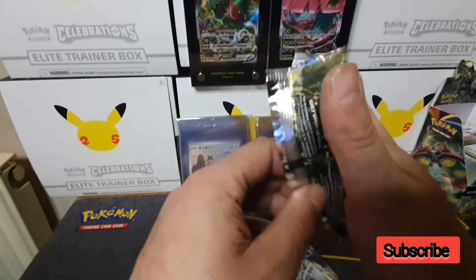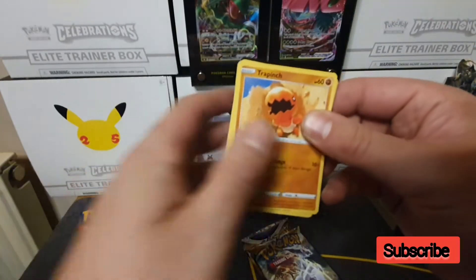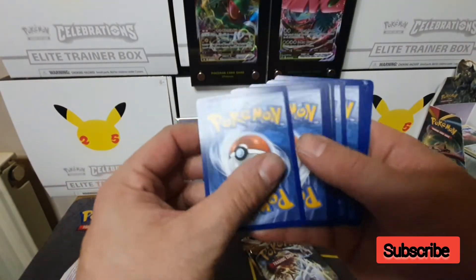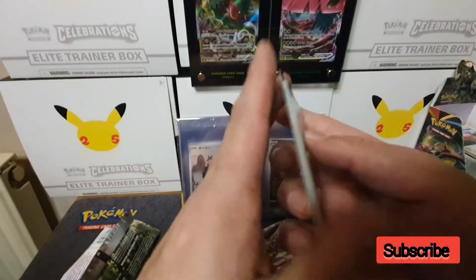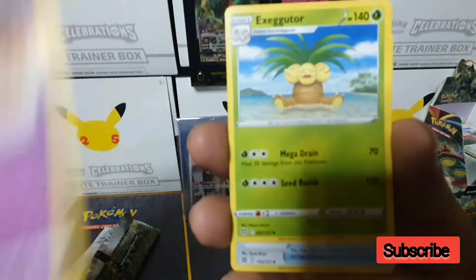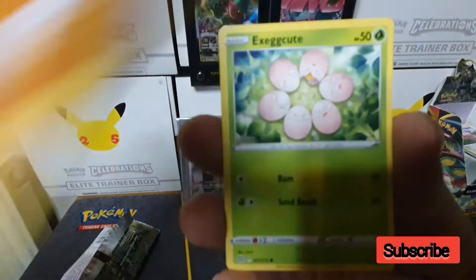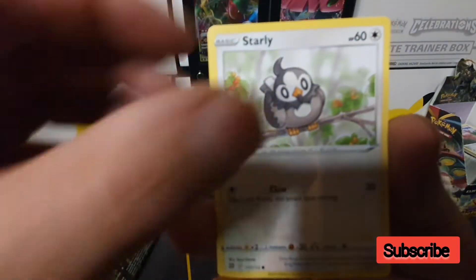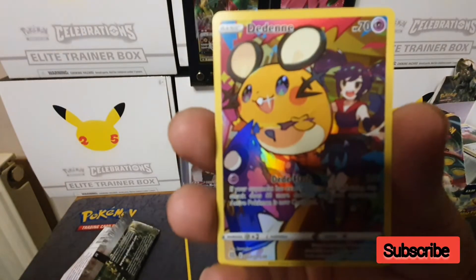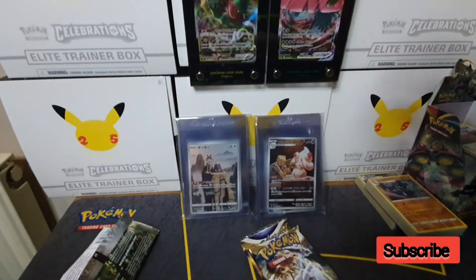Pack number two, the Whimsicott artwork — didn't get one of these in the last box. That is a code card. We have another V Star card, plus Claydol, Executor, Hunting Gloves, Trapinch, Execute, Starly, Shroomish, Pit Club, a Dedenne character rare, and the final card is a Golurk non-holo.